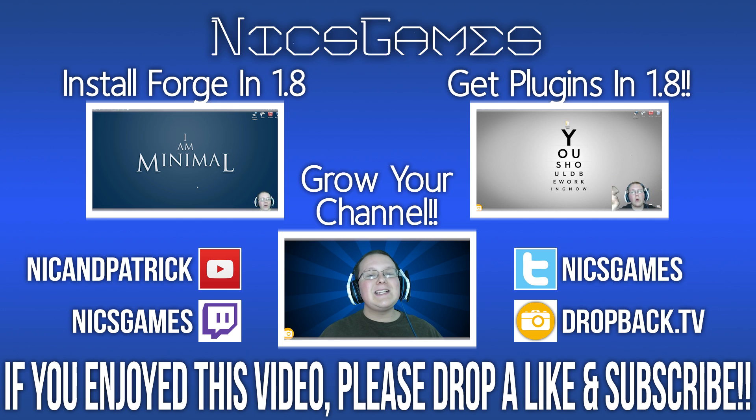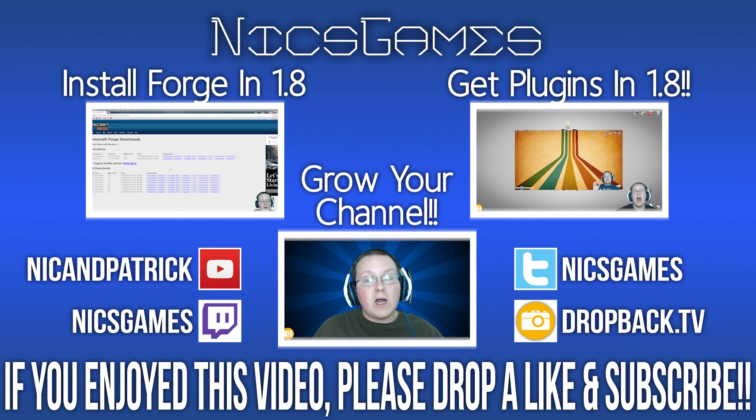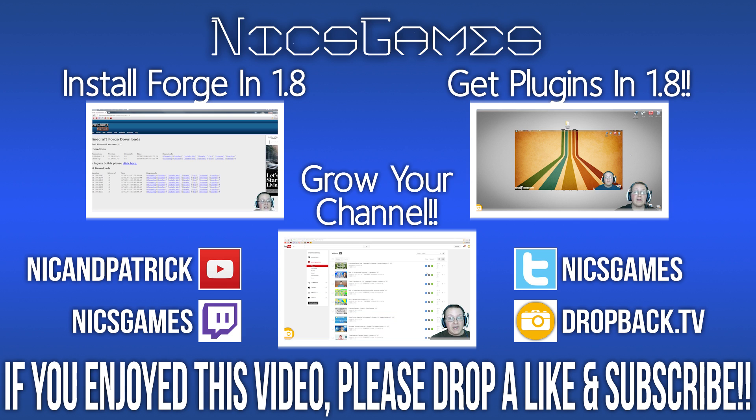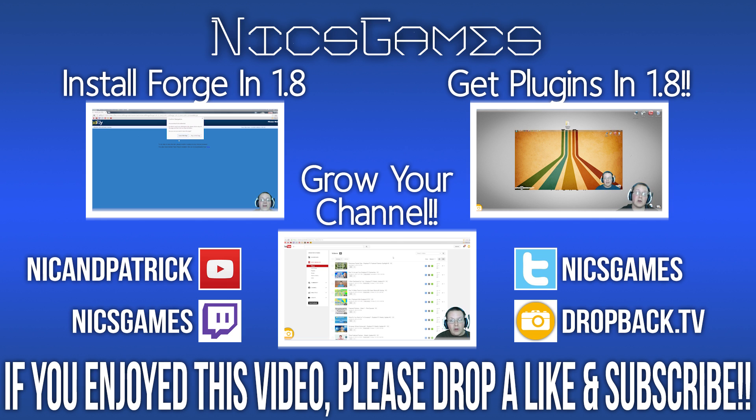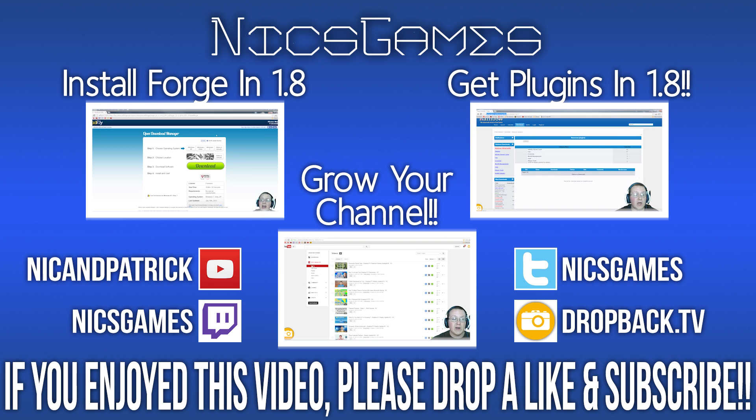On the left is how to install Forge in Minecraft 1.8 — now that you've got it installed on your server, you need to install it locally to play the mods on the server. If mods are installed, it does not work with vanilla clients. On the right is how to get plugins in Minecraft 1.8 — plugins are what really make servers awesome. Also check out the channel at the bottom for tips on growing your YouTube channel.